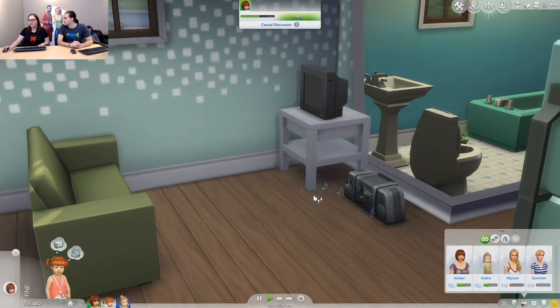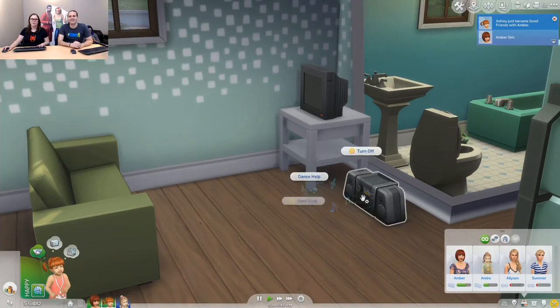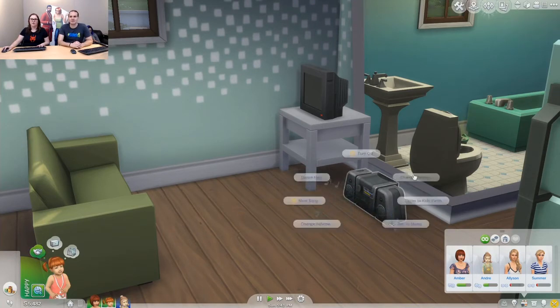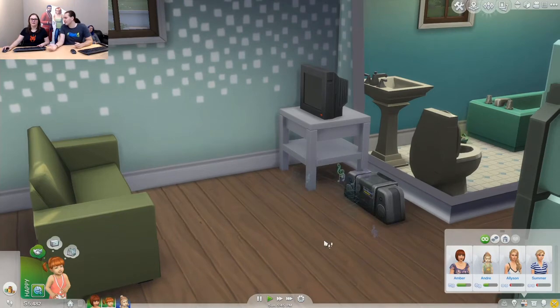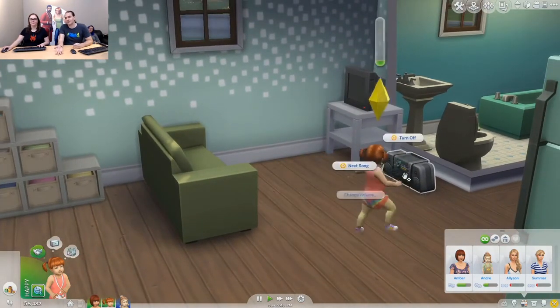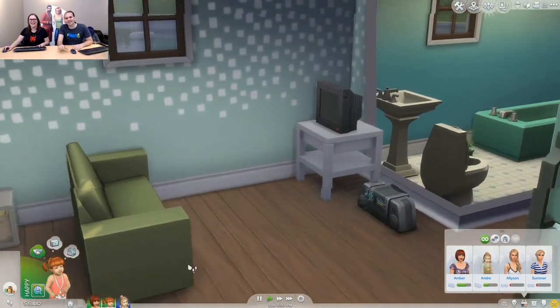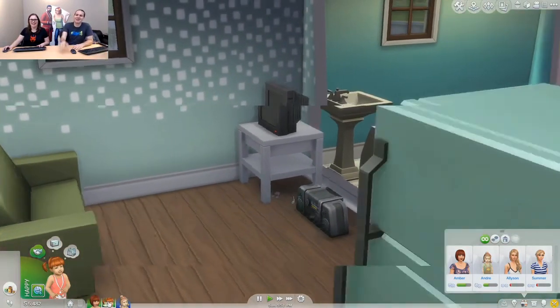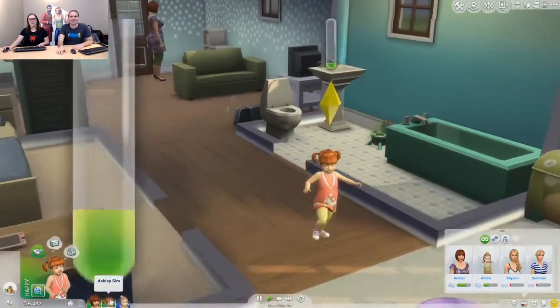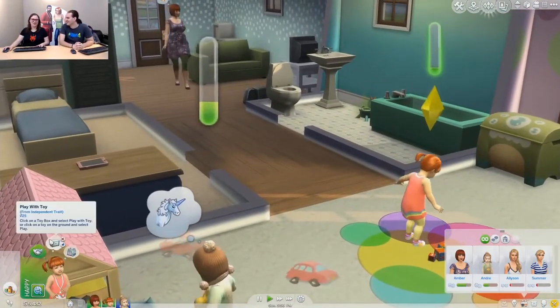How do you get a new toddler? If you want to play with toddlers right now, you can adopt a toddler, you can create one in CAS, or you can age up a baby. And for people who are not excited about toddlers — if you don't want to play with them, you can totally age them up with a birthday cake just like you normally can with other life stages at any time.